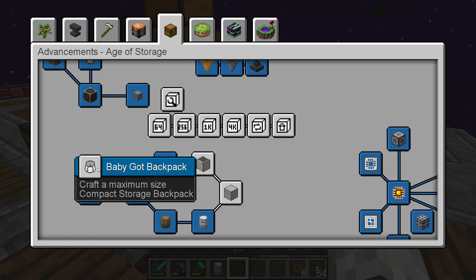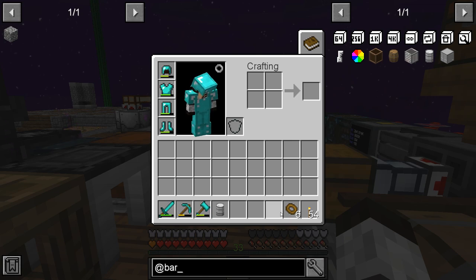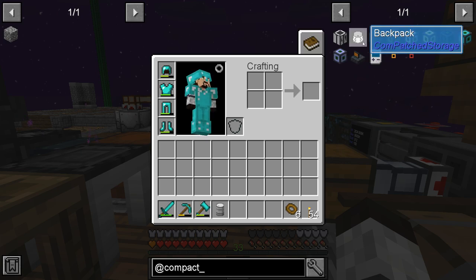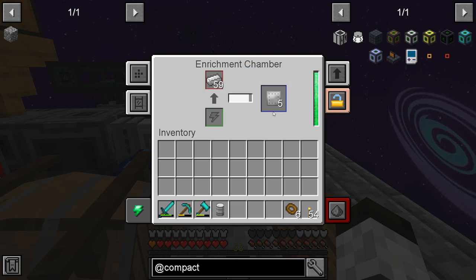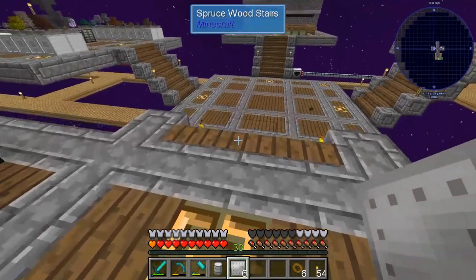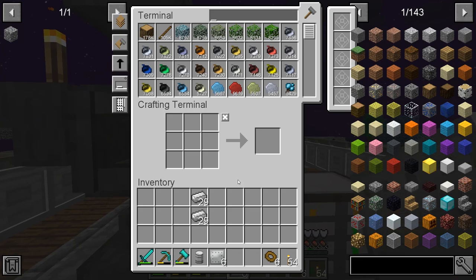Next we need to craft a maximum size compact storage backpack. I think we can make this if we use a chest builder. We'll have to go get that in a second. Okay, we're going to go make the metallic crate, make the storage crate, and then make the backpack, and then we'll be on our way.